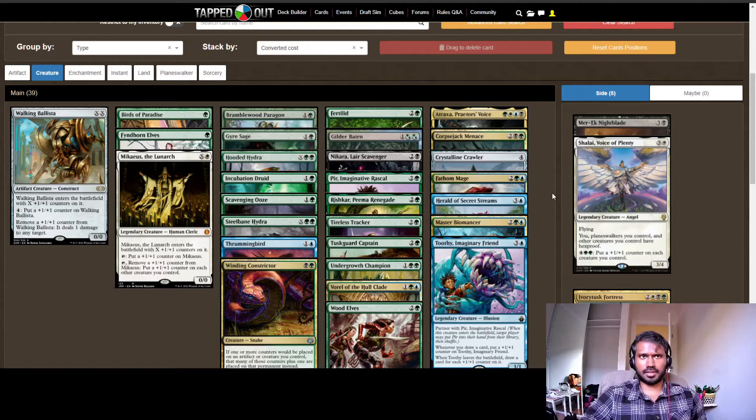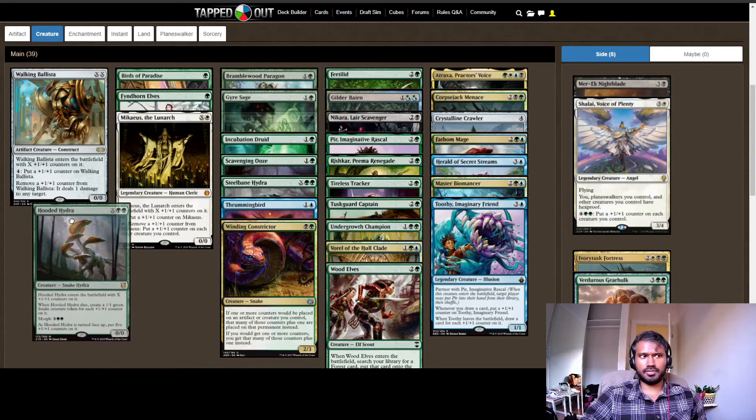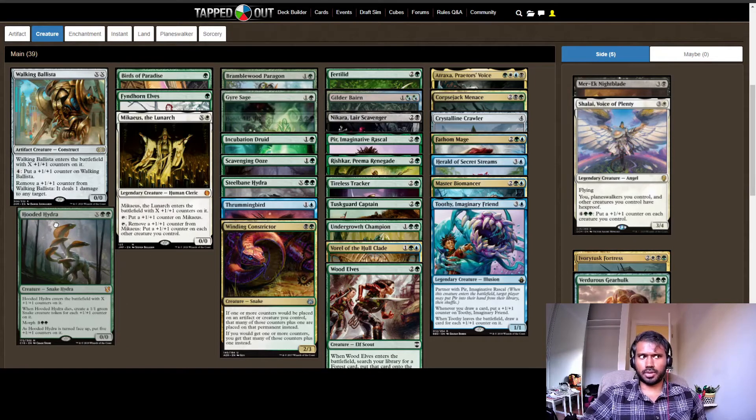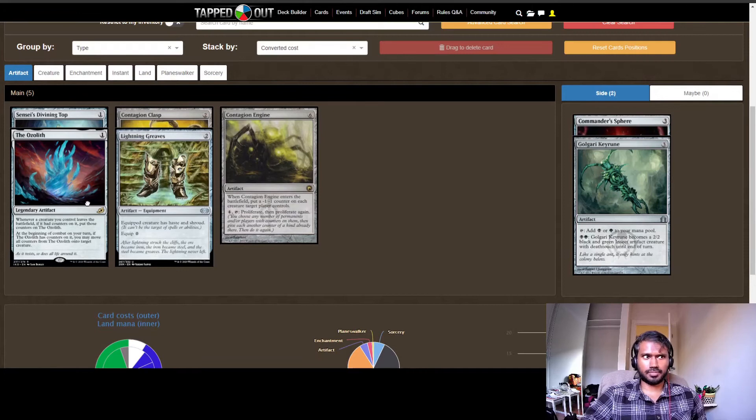The best part about a deck like this is the early drop creatures. Walking Ballista, Macea's, and Hooded Hydra are some of them. Hooded Hydra comes into play with X +1/+1 counters on it; when it dies, you create 1/1 green Snake tokens for each +1/+1 counter on it, and you can morph it to put five counters on it. With Atraxa, with Ozolith, and other ways to double these things, it can easily become a 20/20 which creates 20 1/1 tokens. It's very resilient to board sweepers.